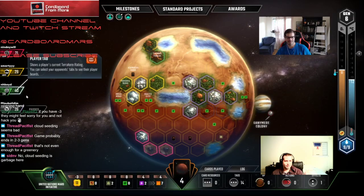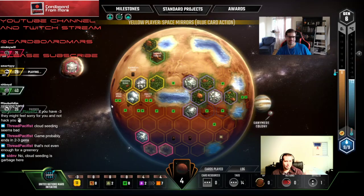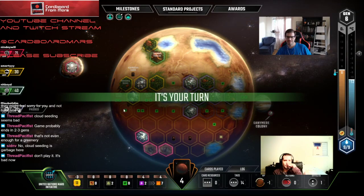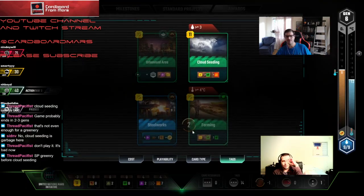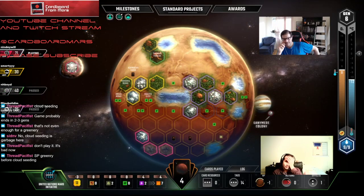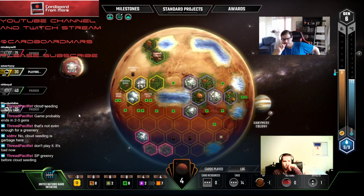This game is going to end pretty fast. Red's playing Cloud Seeding — yay, we finally have a target for Cloud Seeding! Do you want to play it? It takes us to negative four, but we're at 40 TR — that's a virtual plus 16. It's probably not going to pay off. I agree, let's just skip it honestly. No one else Farming — so much better. I don't think we're even going to get Farming at this point. We need to get a city down.